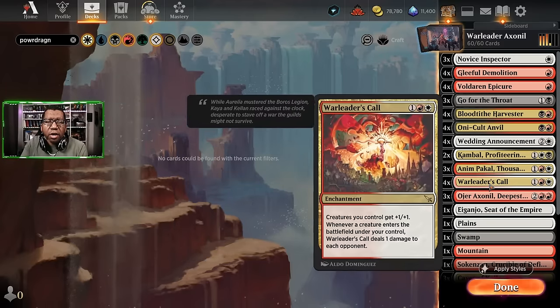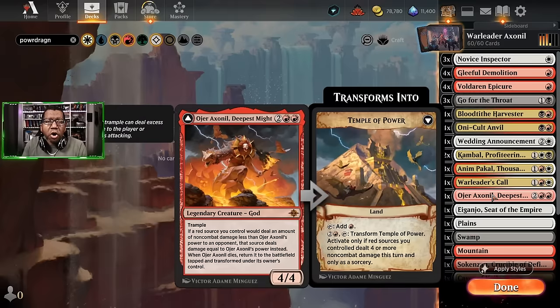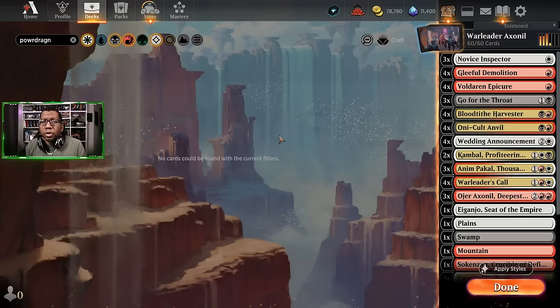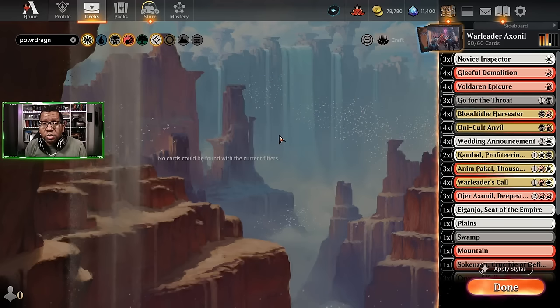They all work with War Leader's Call being able to deal the extra damage from creatures entering and getting an extra +1/+1. All of this - War Leader's Call, Oni-Cult Anvil, Voldaren Epicure - all work with Ashtonel to do extra damage. Hopefully all this comes together. If you want to try this yourself, there will be a deck link in the description - blue arrows will take it to our Moxfield link where you can see all the sweet decks we've got for Standard.